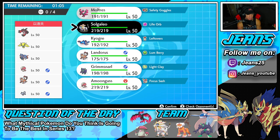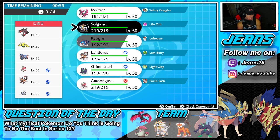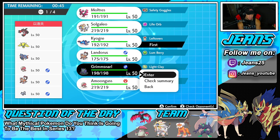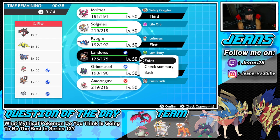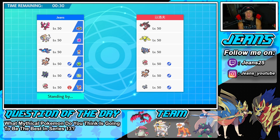How should I lead this one? I know Persian has Fake Out, and he could lead Regileki, Amoonguss — a lot of options. I might not even want to bring Solgaleo because Yveltal really counters it. I might lead Kyogre alongside Grimmsnarl, set up screens, maybe even Calm Mind and roll from there. We're going to go Grimmsnarl and set up some screens.